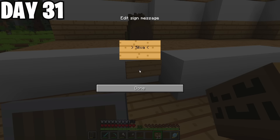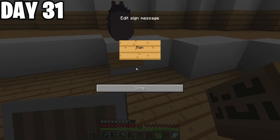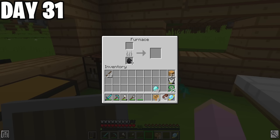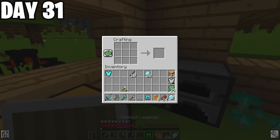On day 31, I added my new dragon eggs to my gallery. This thing was coming along nicely! I also gathered more food for my travels, and finally upgraded my armor and weapons to diamonds so I can start to take out these dungeons with ease.